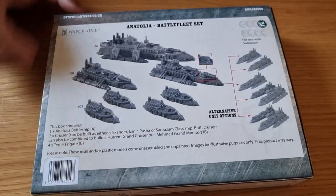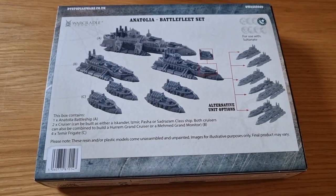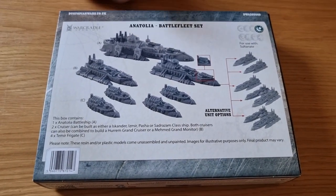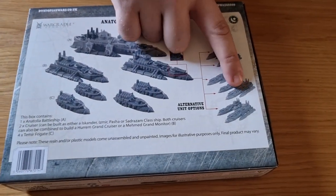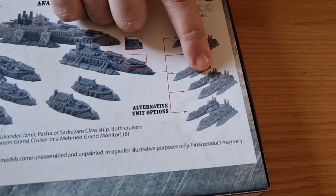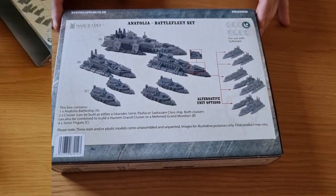So as usual you get four frigate types, the ability to make two cruisers of various types, and the battleship. These cruisers can be built quite a few ways, including putting them together to make one big grand cruiser.